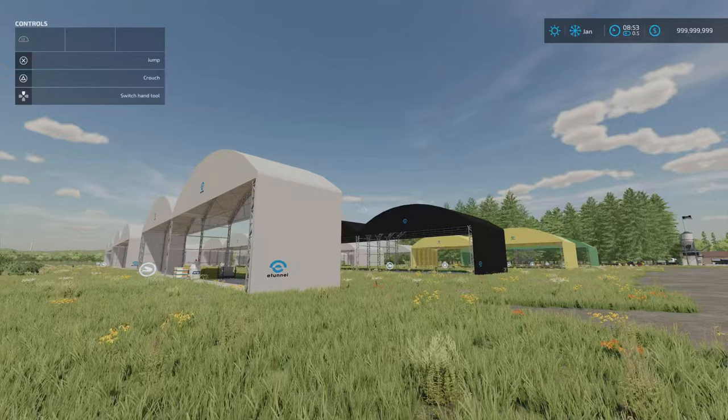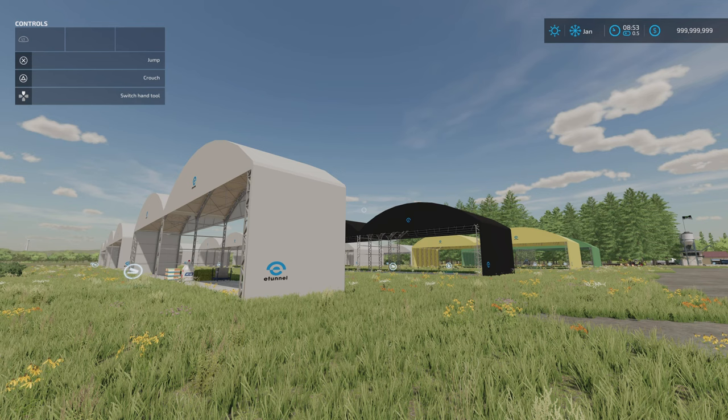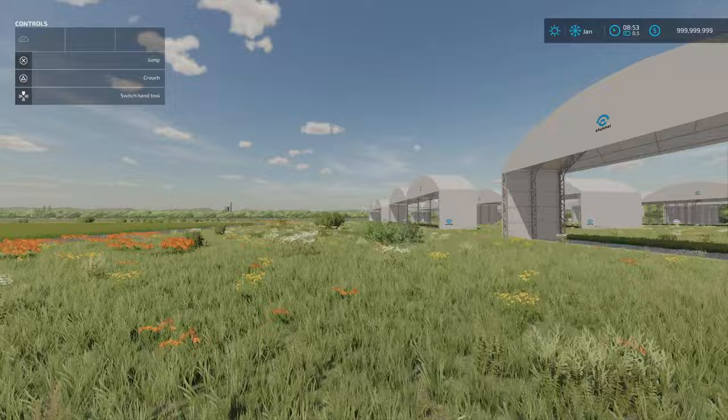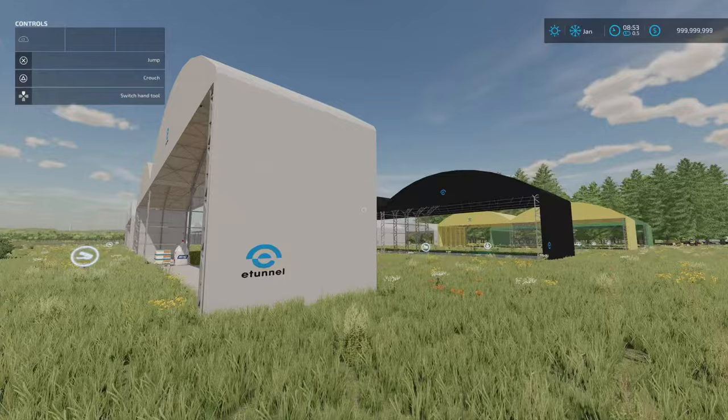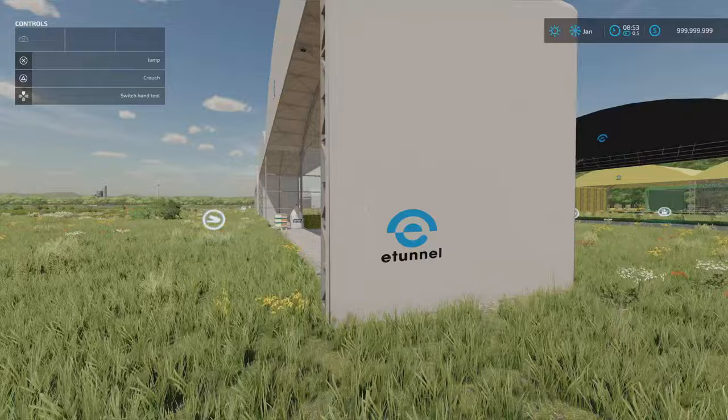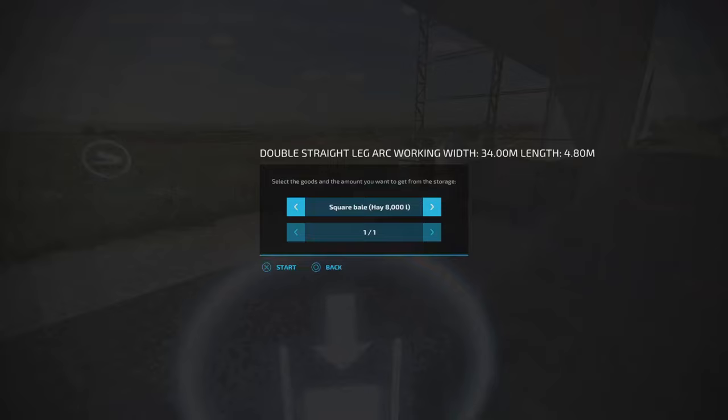Next we've got another set from Diddly Mod Passion — this is the E-Tunnel Double Straight Leg Arc. 1.66 megabytes download, four slots each, 12 of these. We have 34 metre wide, 36 metre wide, and 38 metre wide, and then in depths of 4.8 metres, 9.6 metres, 14.4 metres, and 19.2 metres. Pallet and barrel storage — I've got a bit of everything in this one.